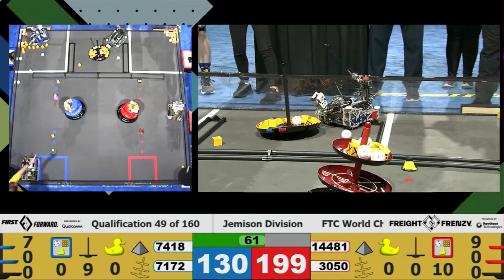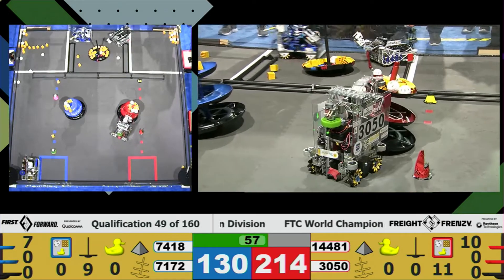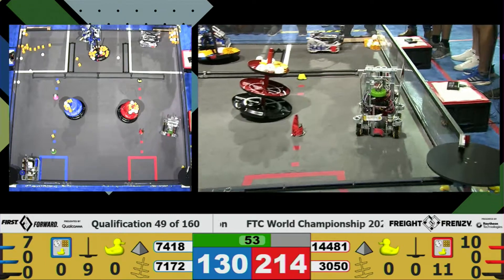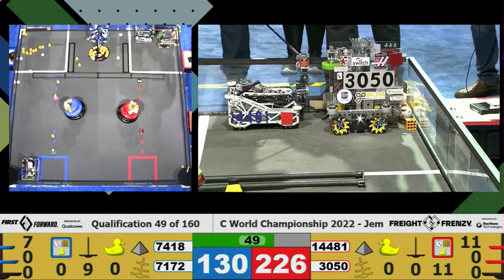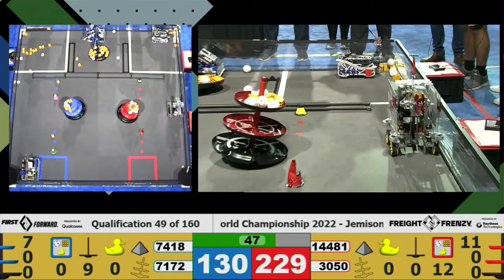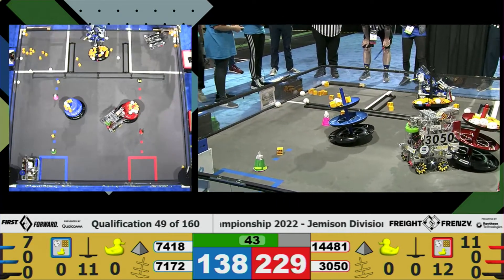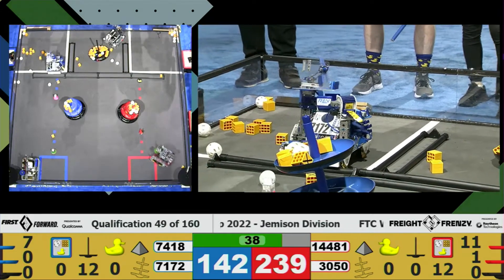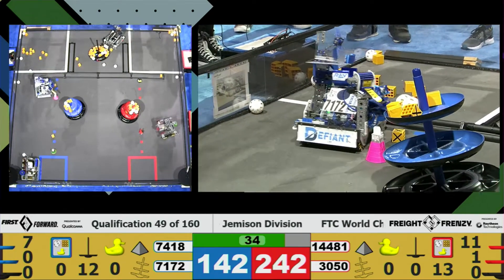A lot of freight is being placed very quickly on our Shared Shipping Hub. We have 14481 — Don't Blink — placing for the Red Alliance, and 71-72 — Technical Difficulties — placing for the Blue Alliance. The Red Alliance is ahead right now as Team 3050, G-Bot, is scoring freight onto level 2, since level 3 is all filled up, they're scoring onto level 2 of the Red Alliance Shipping Hub.